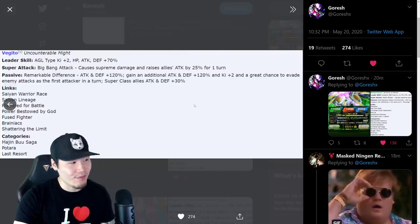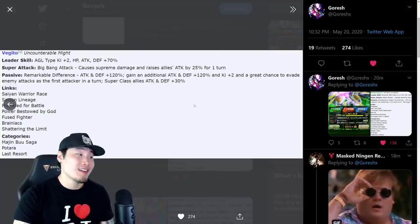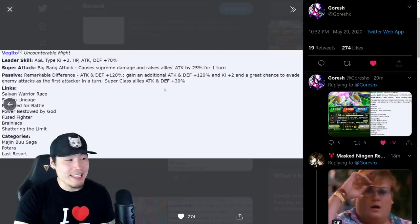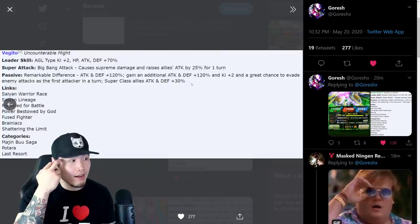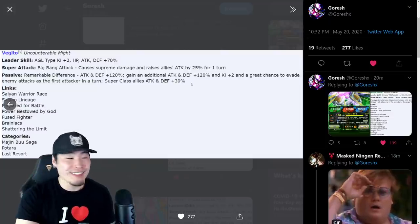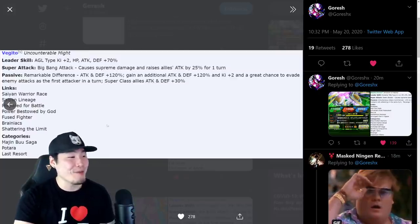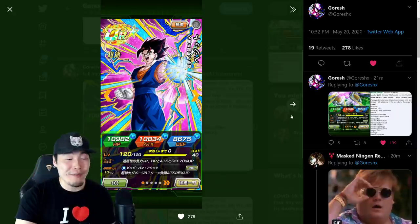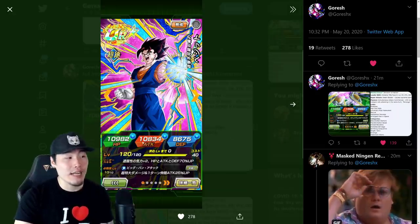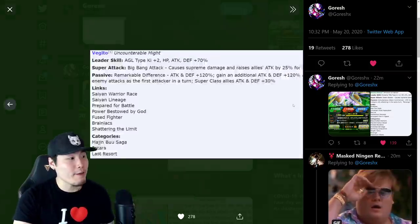Not only is he still a support, but he's getting up to 240% attack and defense, an extra two Ki, and a great chance to evade all attacks — which is 70% — as the first attacker in a turn. Super class allies also get attack and defense +30%, so combining everything it's actually 270% attack and defense with support too. If this guy had regular stats of like 15,000 attack he'd be absolutely broken. He maxes out at 10,834 attack, so he's really good but not out-of-bounds crazy.